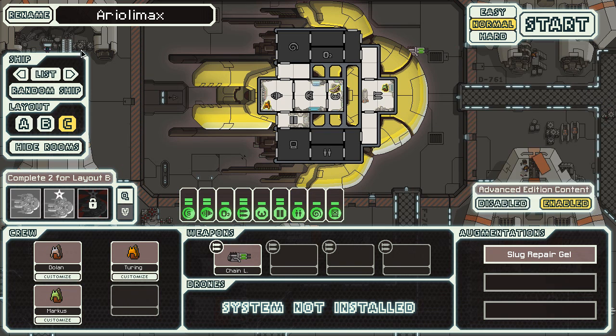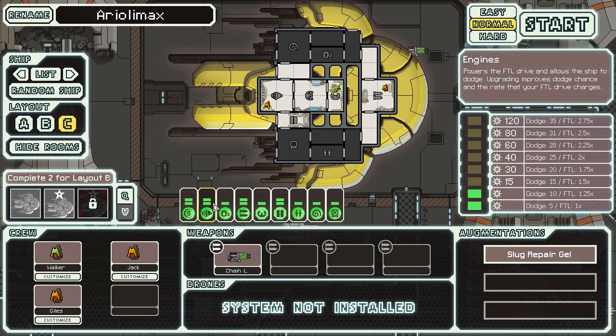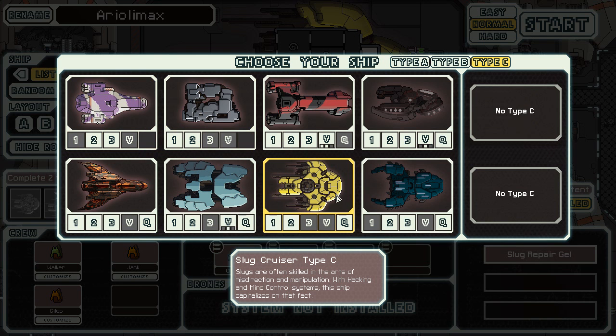Then there's the Slug Cruiser Type C — slugs are skilled in manipulation and misdirection, so with hacking and mind control systems it capitalizes on that. They've got hacking and mind control, and all slugs — which is important because slugs are immune to mind control effects. Mind control is a new mechanic where you can take over someone on the enemy ship. This ship has no cameras, so I think you can take them over just by sensing them. Then the Mantis Cruiser Type C — a four-bay teleporter, and it's got two new bomb types: the lockdown bomb, which locks a room down, and a stunning bomb that stuns everyone in the room.